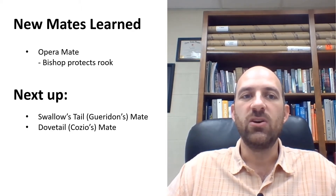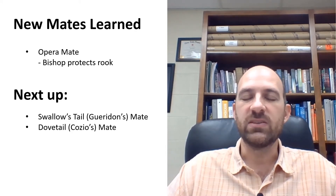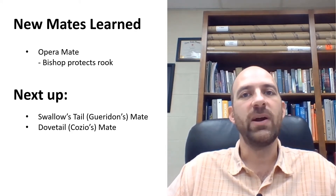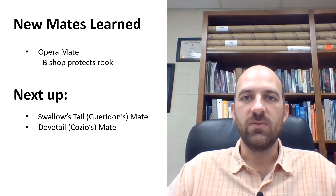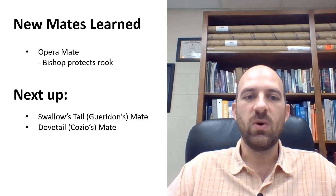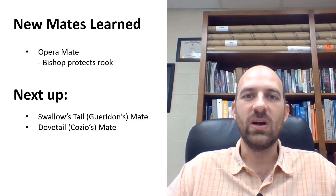Over the last couple of videos we learned the opera mate — where the bishop protects a rook attacking the king on the back rank that has its escape square blocked. What we're going to show in this video is how that can turn into something called the swallow's tail mate when it's moved more into the center of the board.